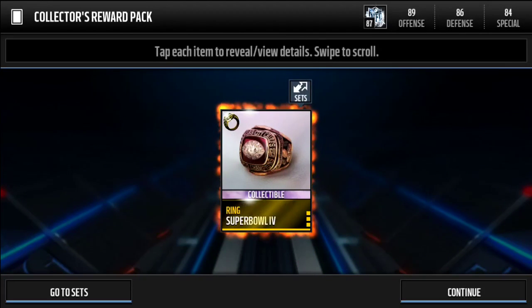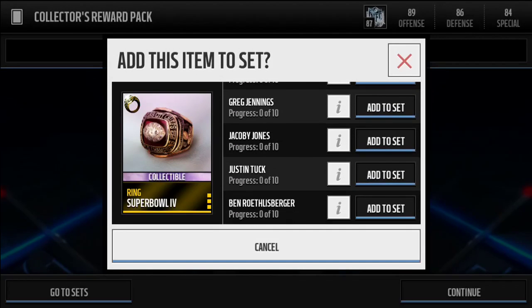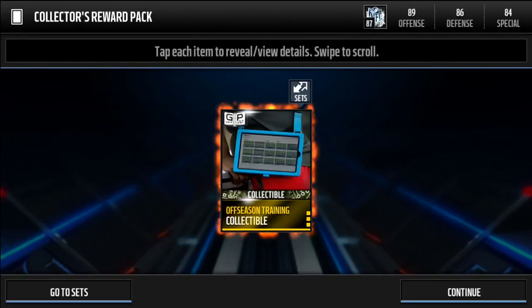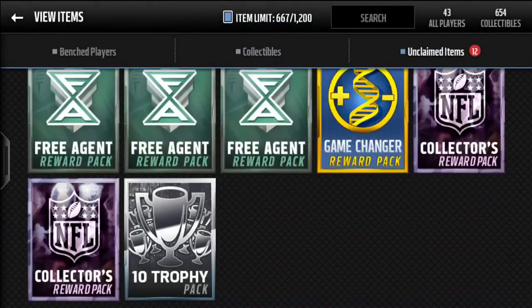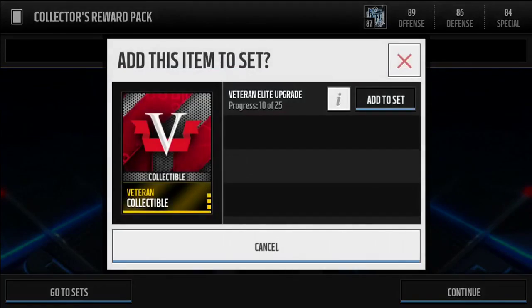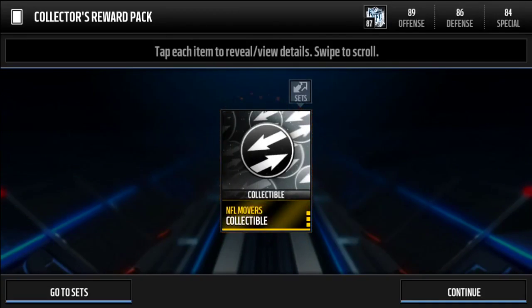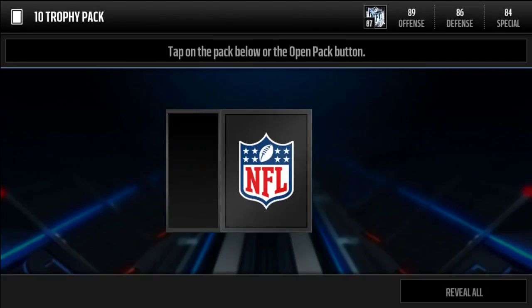Opening the collectors reward packs — obviously we're going to get collectibles, but let's see if any can be completed. First pack gives offseason training — toss that in the set. Third pack gives a veterans collectible — toss that in the set as well. Last collectors reward pack gives an NFL movers collectible.